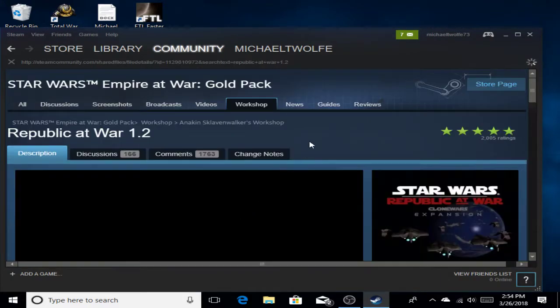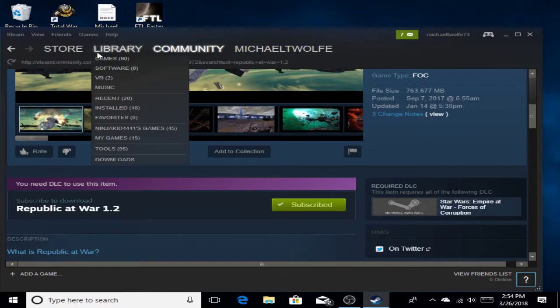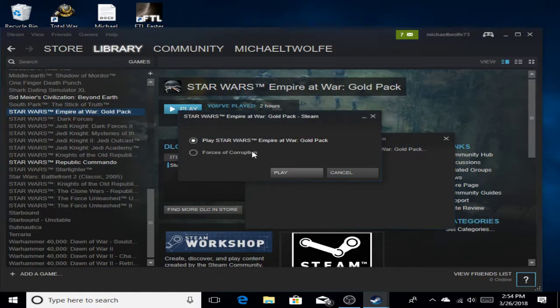Once you're subscribed to it, just click that subscribe button — it's really easy. Once you're subscribed, to play it, you go into your Steam library.